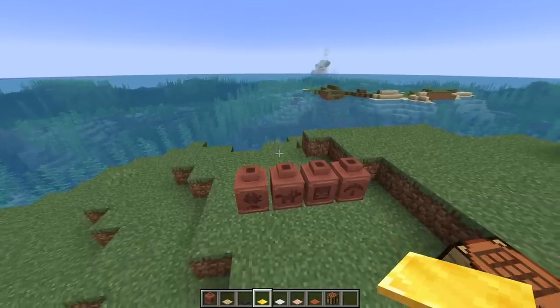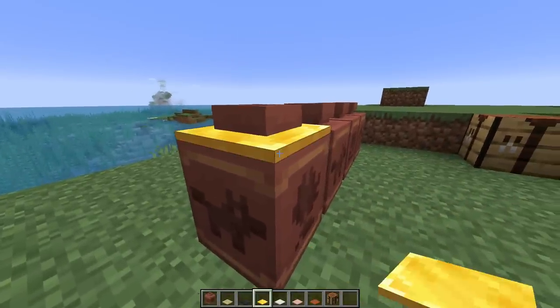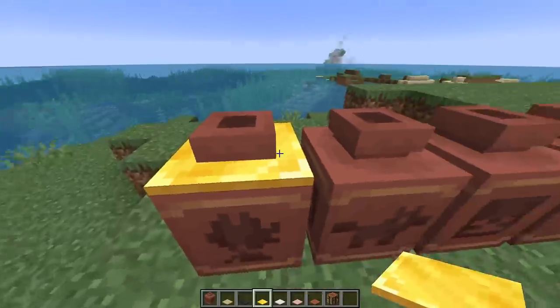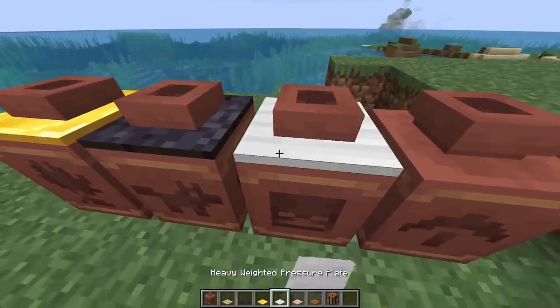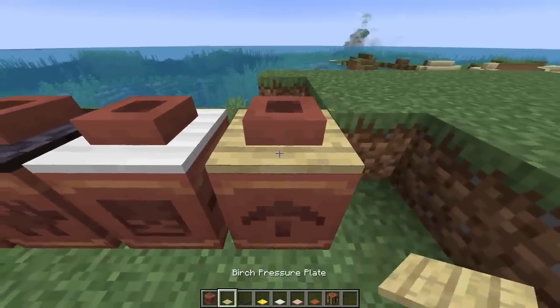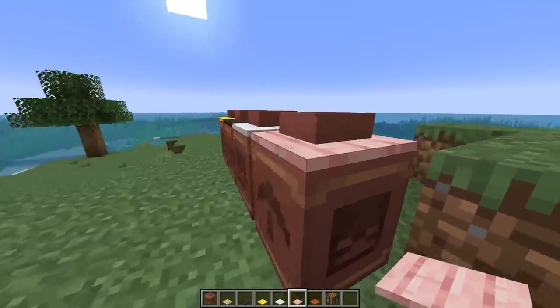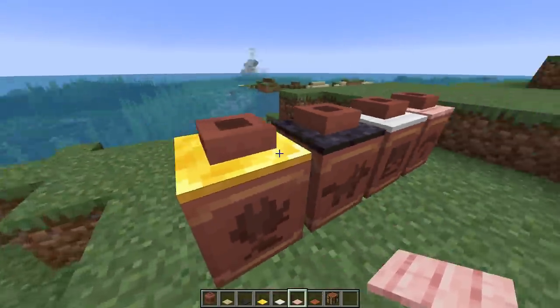This next one goes out to all you builders out there. Did you know you can place pressure plates on top of decorated pots? That gives the pot a border. Place the gold pressure plate on there — gold border. Blackstone — black border. Iron — iron border. Wood — wood border. And you can get all the wood types, of course. This is actually why the decorated pots are the size they are, so that the pressure plates fit exactly onto the decorated pots.